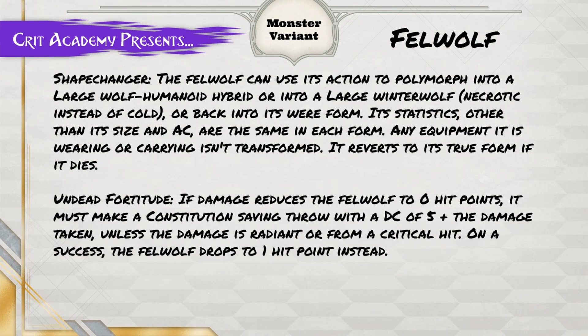You also gain the Shape Changer feature, which allows you to transform, as an action, into a large wolf-humanoid hybrid or into a large winter wolf — which uses cold damage — or back into its humanoid form. Its stats, other than its size and AC, are the same in each form. Any equipment it is wearing or carrying isn't transformed, and it reverts to its true form when it dies.